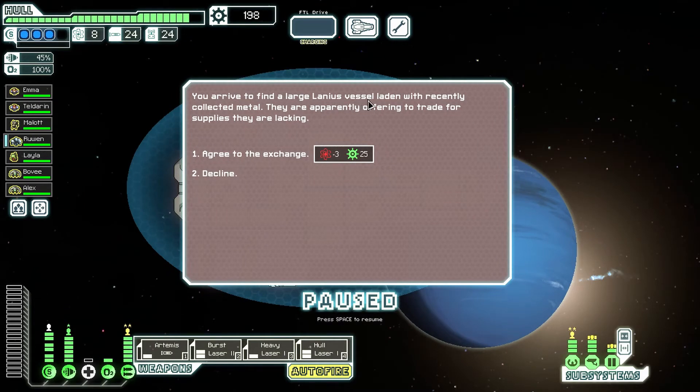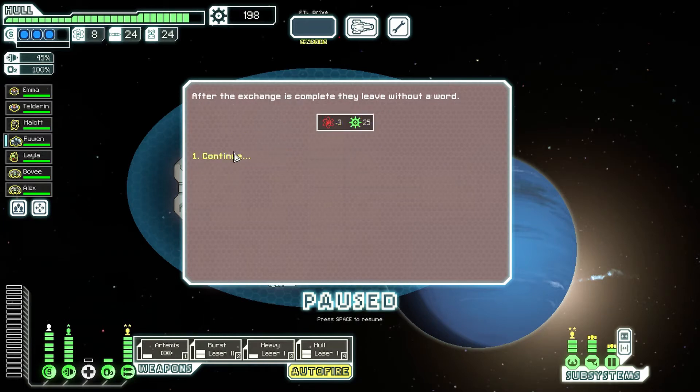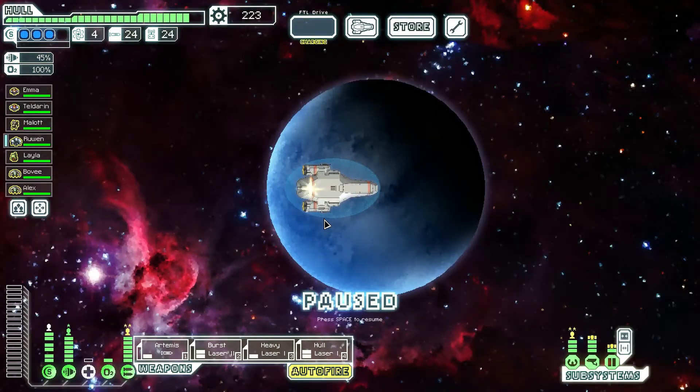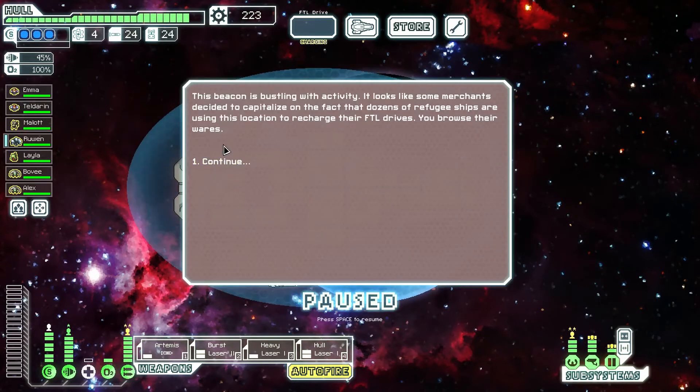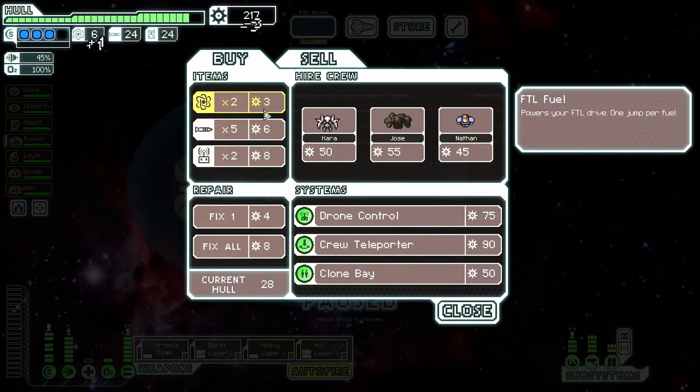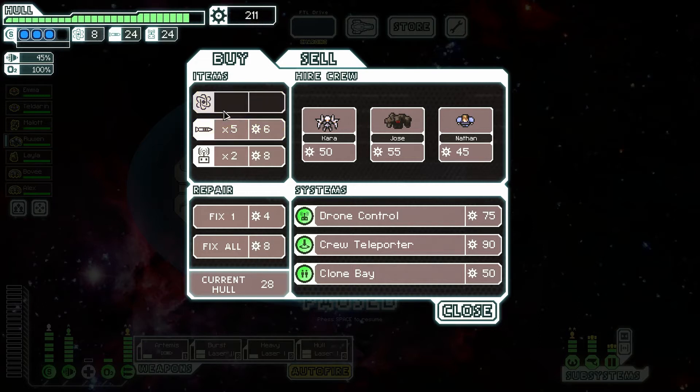You arrive to find a large Lanius vessel laden with recently collected material. They're apparently offering to trade for supplies they are lacking. I think I can get some of that fuel back — how much for fuel? I got 25 scrap from that but I lost three fuel. This beacon is bustling with activity. It looks like some merchants decided to capitalize on dozens of refugee ships using this location to recharge their FTL drives. You browse their wares. Yeah, that was a failure. Fair deal.